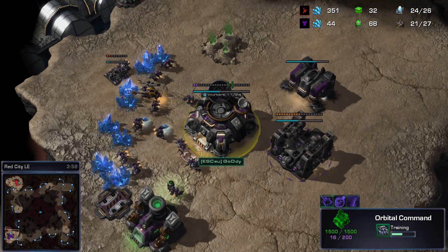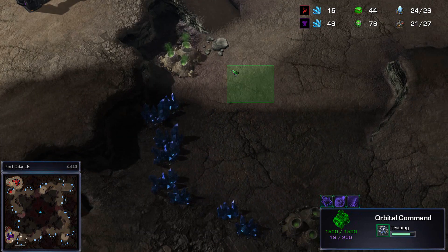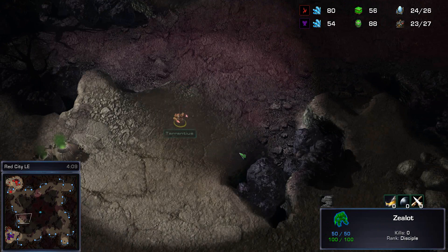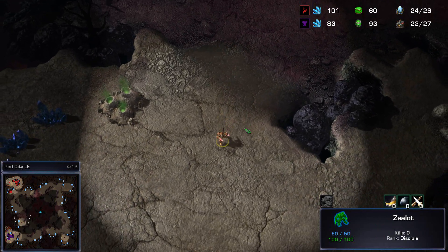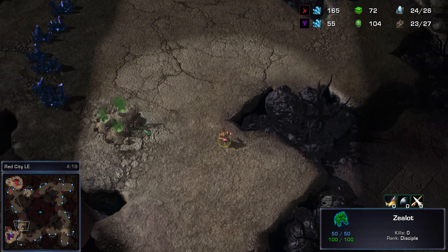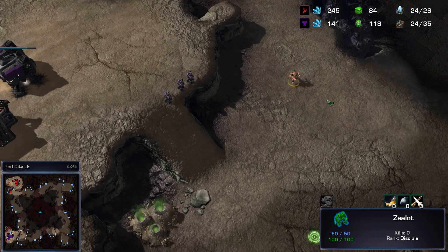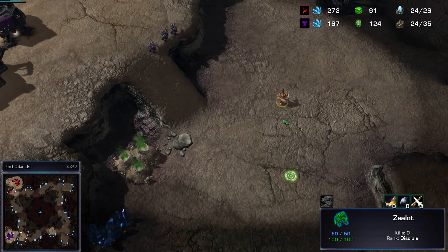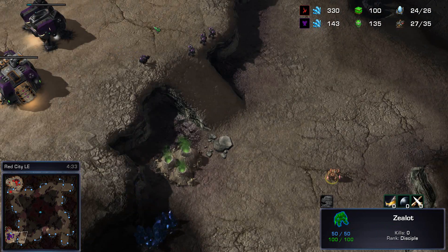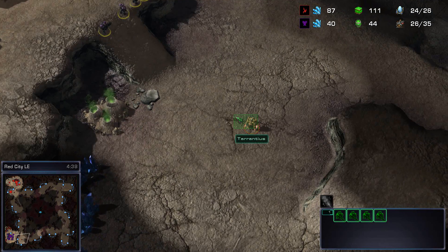So far, Goody has yet to build up a command center, which would normally go down here to be lifted off and landed. The map is so large that by the time this zealot gets inside the base, there should already be four marines there ready to greet him. That is gonna be rather dangerous for that zealot. The zealot about to come up the ramp. It does spot absolutely nothing and thinks to himself, perhaps there is something else going on.